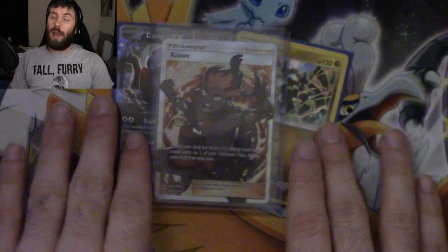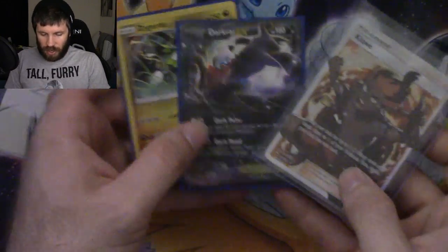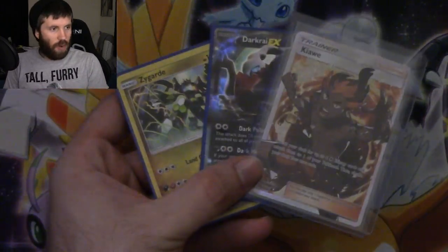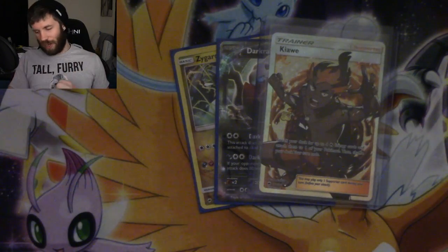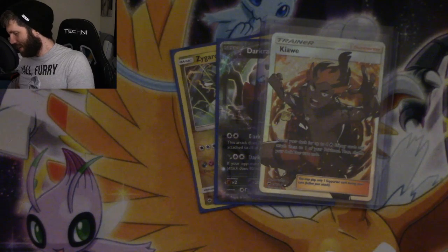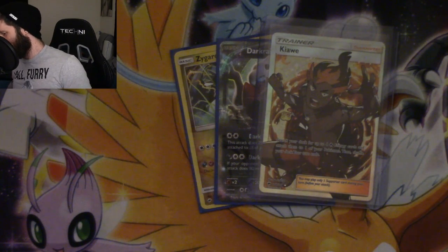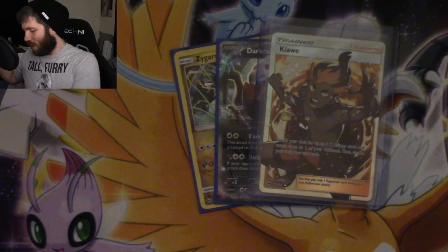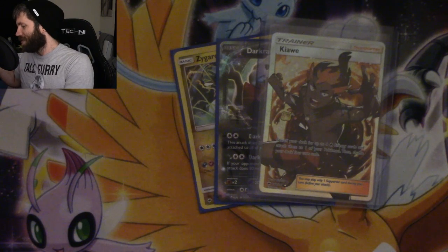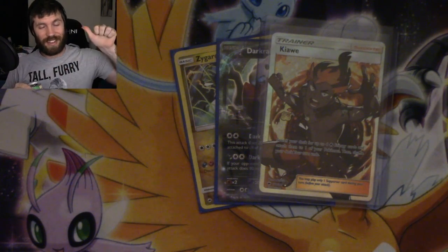So there we go guys — a Zygarde, a Darkrai EX, and a Kiawe full art trainer. I hope you guys enjoyed this. I love this — where's that pin? Oh, it's behind my energy drink. I am so happy that I got to open this. I love you guys so very much — best life to you guys, I'm out.